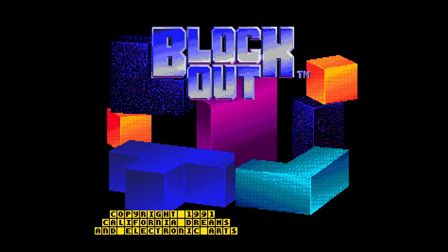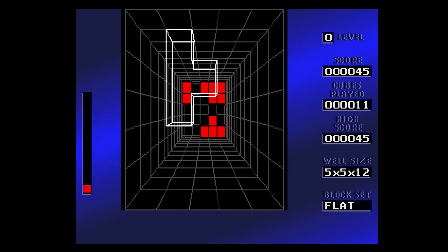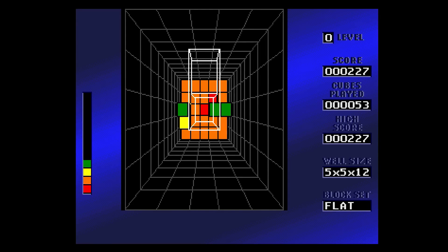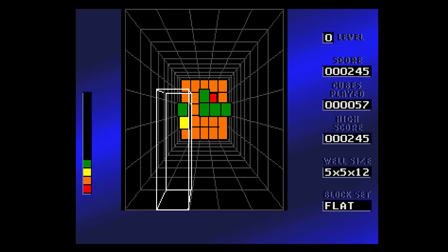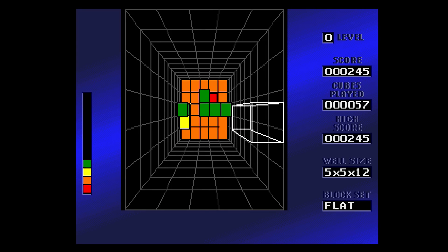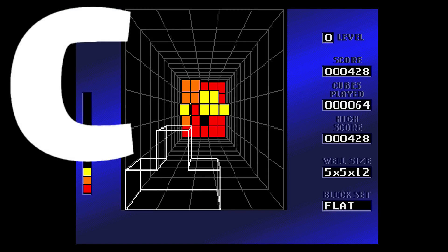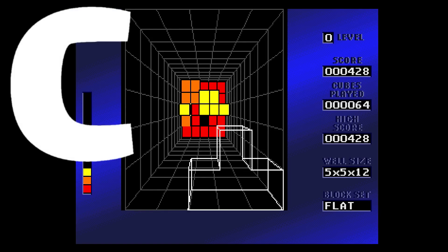Another early cardboard release from EA for the Genesis is Blockout. The comparisons to a 3D Tetris clone are here. It does have some two-player options and many different combinations you can do. I found this perspective to be a little confusing. I prefer classics such as Columns over this, but if you're looking for a new puzzle game, check this one out.